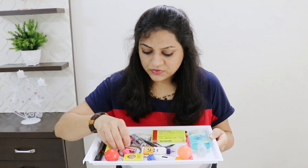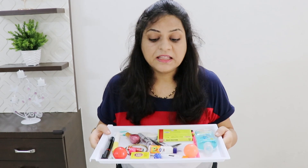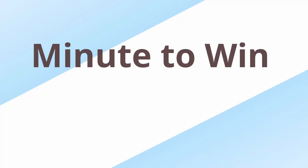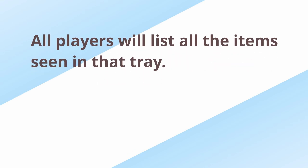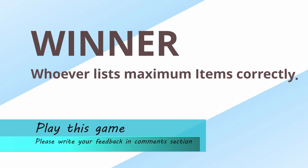The host will put several things in a tray and show it to all the players for half a minute. Then the host keeps that tray aside and the timer starts. Everyone has to list down all the items they have seen in the tray, and exactly after one minute, they have to send the list as a text. The player whose list has the maximum number of items correctly listed is the winner of the game.